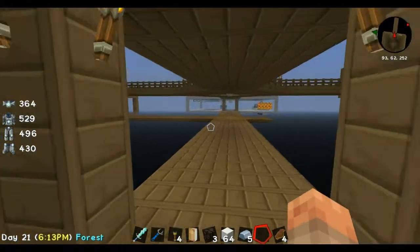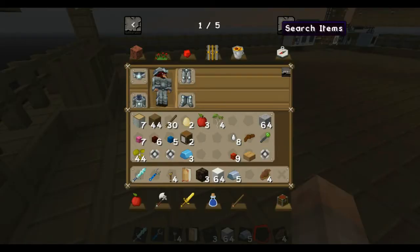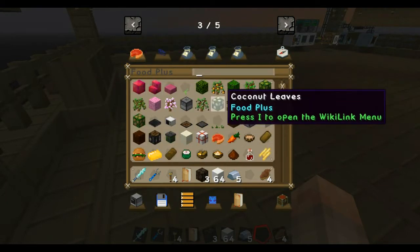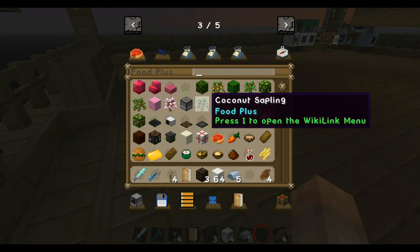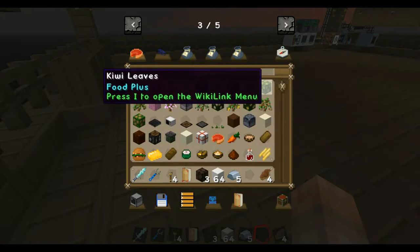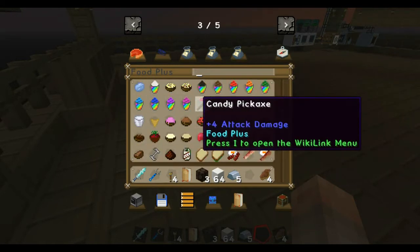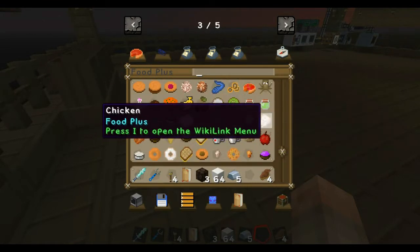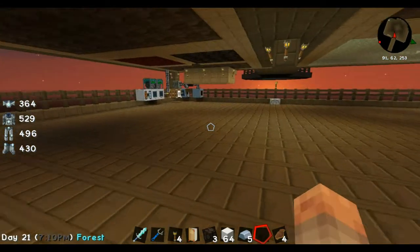I did add another mod — Food Plus. The only reason I did is because there are some saplings: banana, walnut, coconut, orange, kiwi trees — all kinds of cool stuff and awesome foods. I thought it was worth it for the variety and the cool factor, even though I probably won't use most of it.